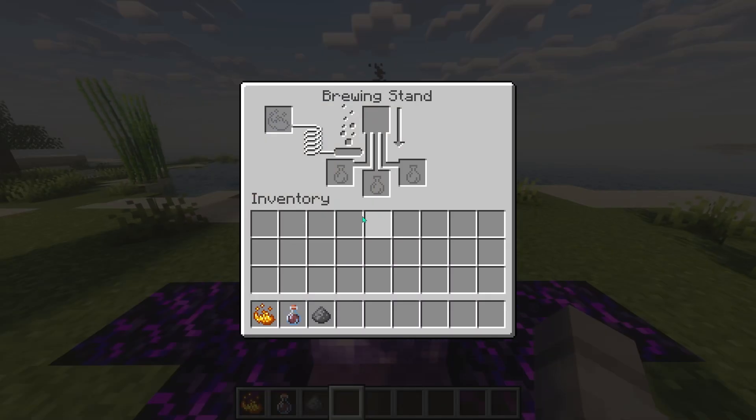First, open the Brewing Stand menu. Place one Blaze Powder in the leftmost slot to activate the Brewing Stand. Next, take your Potion of Harming, Instant Damage, and put it in one of the bottom slots.